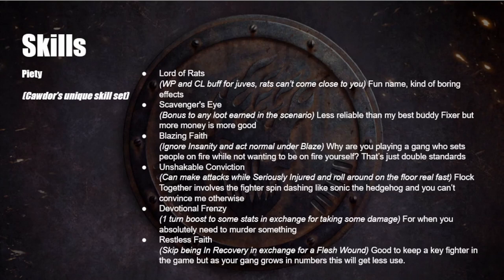Scavenger's Eye gives you a bonus to any loot earned in the scenario — less reliable than Fixer but more money is always good. Some scenarios you won't earn any loot boxes so it won't work, but when it does it earns you more credits. Blazing Faith means you ignore insanity and can act normally when under the Blaze condition — you still take damage from Blaze but can move around normally. If you're playing against gangs that use a lot of Blaze and insanity like Chaos Cults or other Cawdor, it'll be good. If not, it won't be.